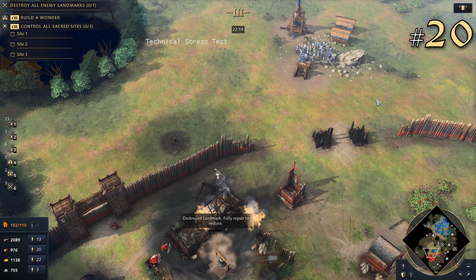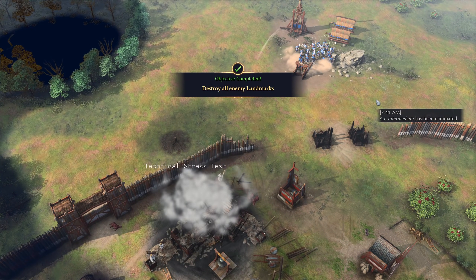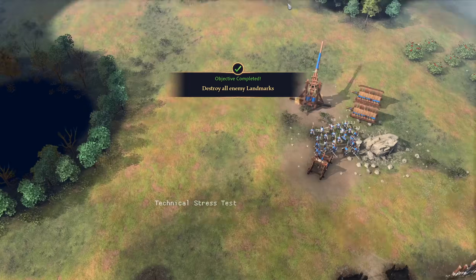20. What is the landmark victory condition? A player is defeated when all of their landmarks are destroyed. The capital town center that players have at the start of the game counts as a landmark.